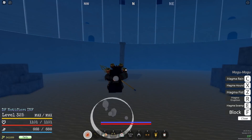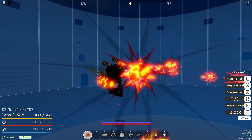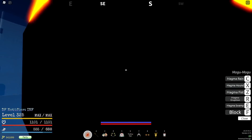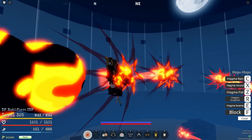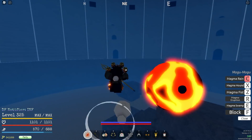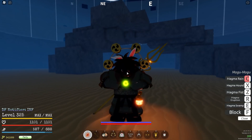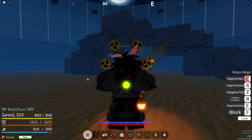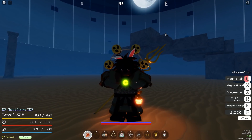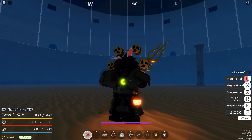The last move is the alt: Magma Rain. It's honestly a pretty good alt — it lasts really long and I'm pretty sure it would tear through even some Tekkai because of how much damage it does. Overall though, it's a relatively easy alt to dodge. You can just Geppo maneuver around it. You might get hit by a couple of stray shots, but it's hard to land all of them because some shots veer off. A really good alt, but not the best alt.